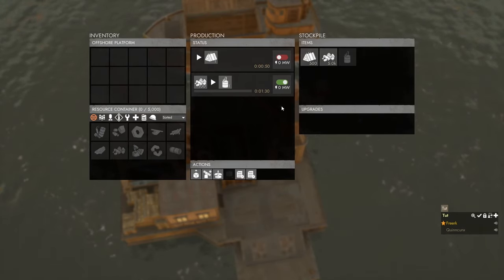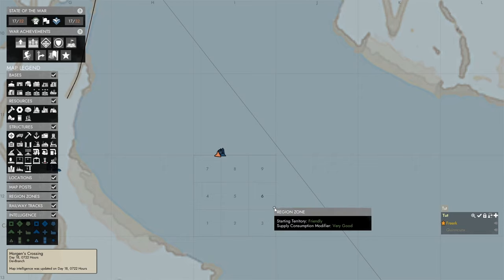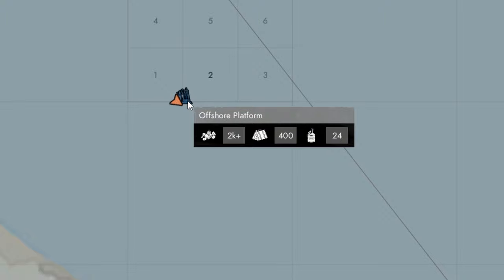We click to start turning 100 coal into one enriched oil. Opening the map shows the oil rig now has a blue color, meaning it has been rebuilt by the wardens. While it's producing, hovering over the icon shows what is in its inventory — we can see coal, heavy oil, and enriched oil.